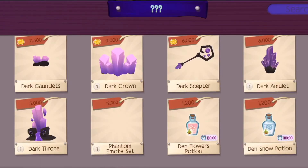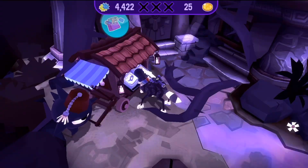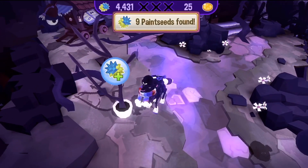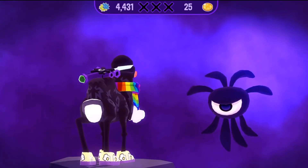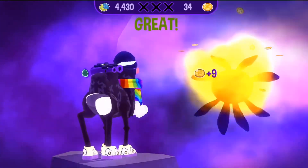Hey pug fam, today I'm going to show you how to get the awesome new cami frog in the Phantom Dimension. The way they spell cami frog is so tight — it's P-H-R-O-G, kind of like phantom, P-H-A-N-T-O-M.